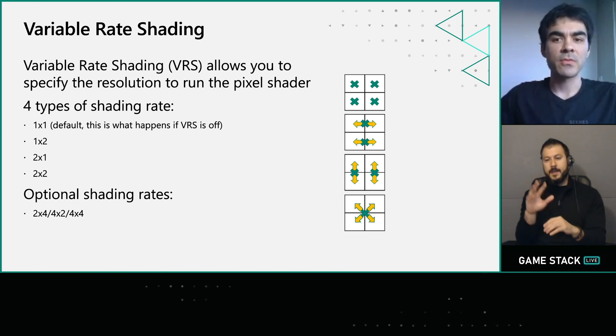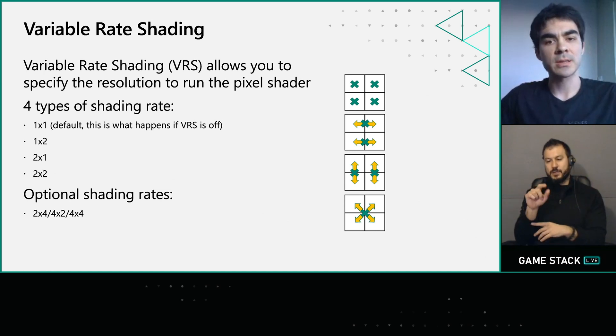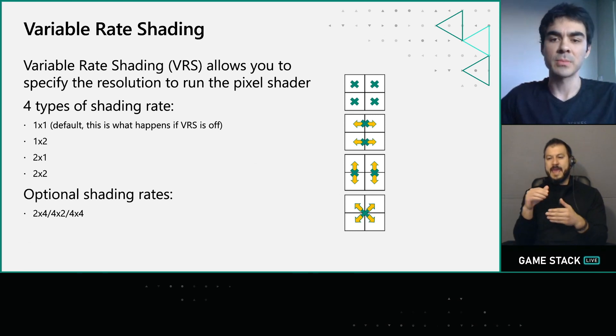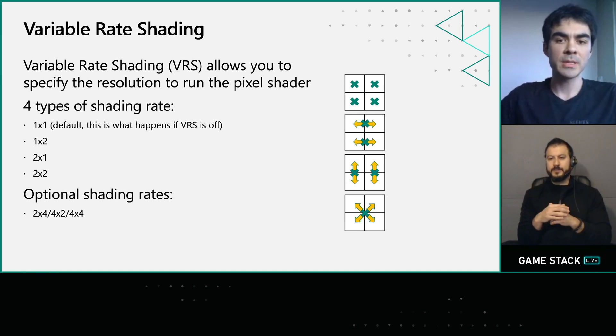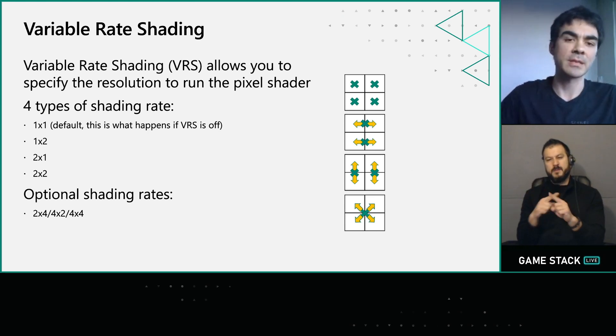By default, there are four types of shading rates: 1x1, which is full resolution; half resolution horizontally; half resolution vertically; and then finally just half res in both dimensions. There are also optional shading rates — even coarser shading rates — that are only supported by some hardware. We didn't use these in our implementation due to the smaller hardware support, but it's worth pointing out that they exist.